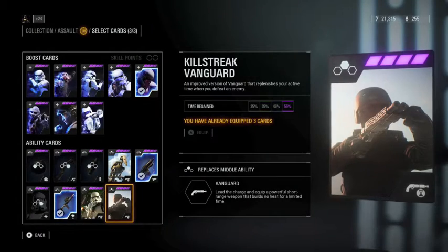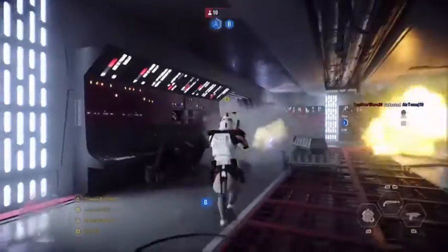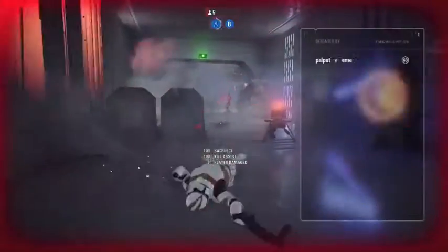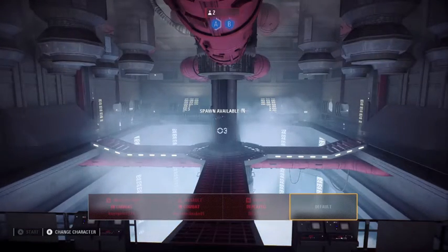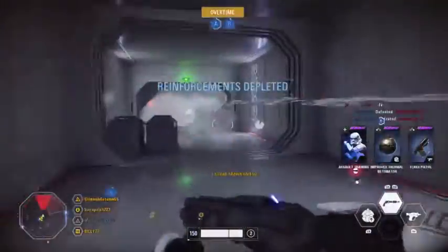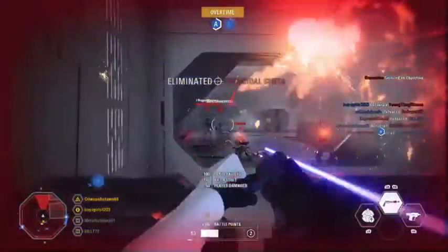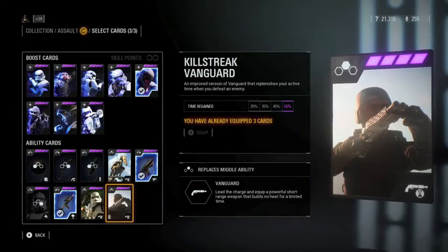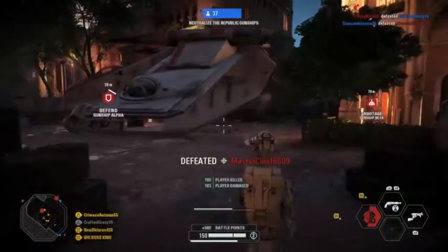The best star card gun in the game is easily the vanguard for the assault class. It's a shotgun and it's amazing — you can just run and gun with it. There are great variations, like one that makes it last longer and replenishes your time with every kill. You can go on crazy killstreaks with it, which is why it is number one.